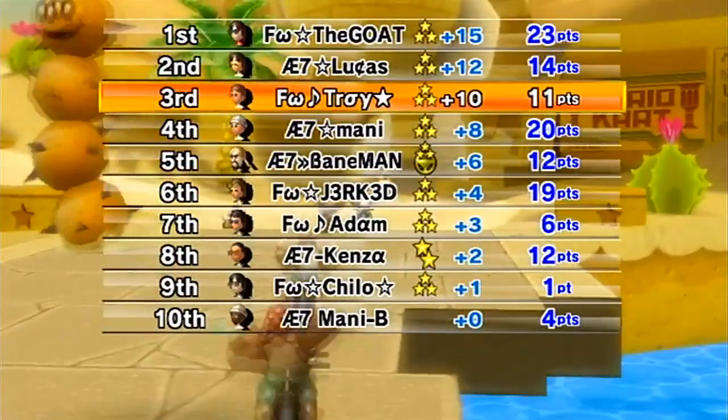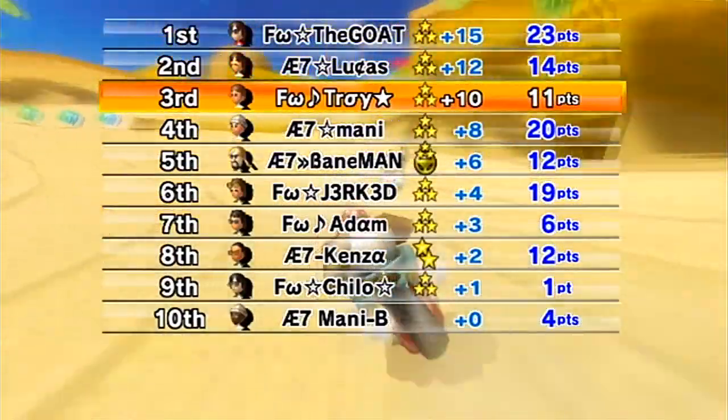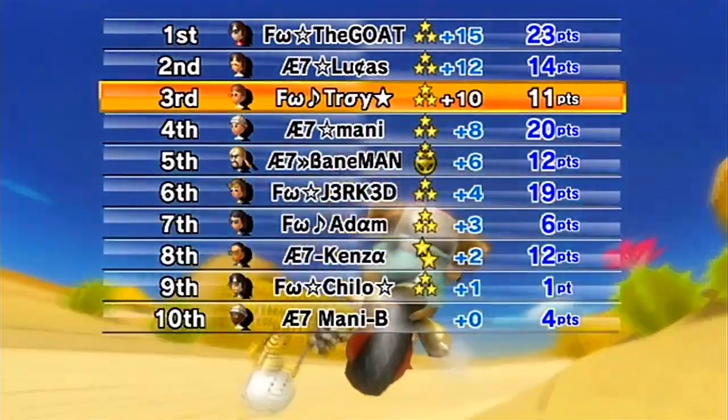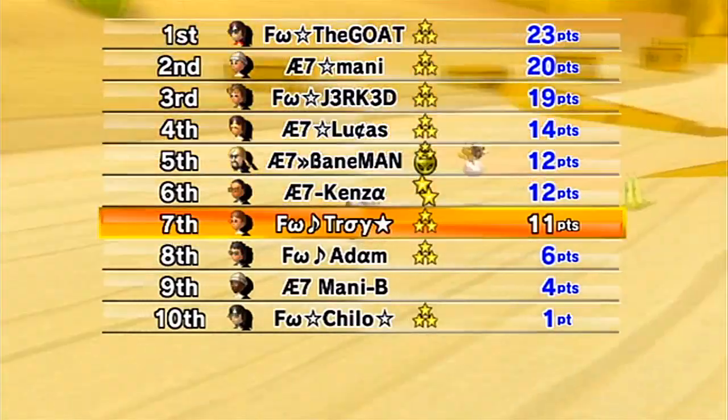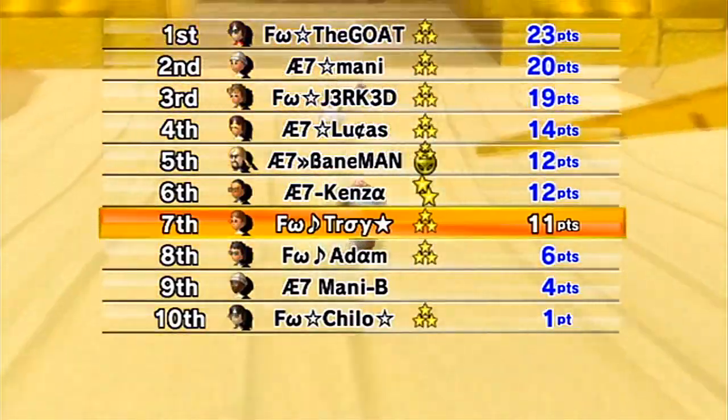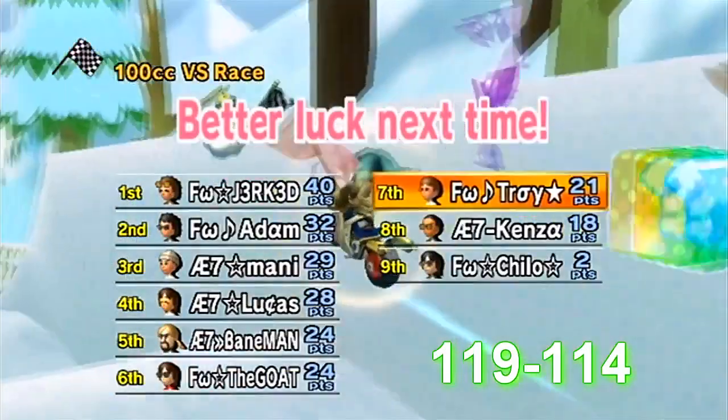So yeah, we got first, third, sixth, seventh, and ninth, so the score of that race was 33 to 28. The GP score was 119 to 114.